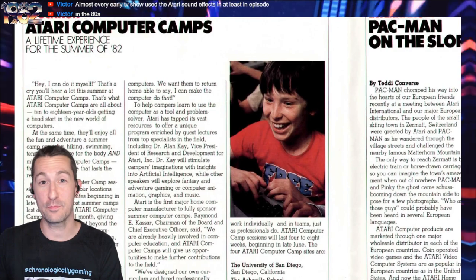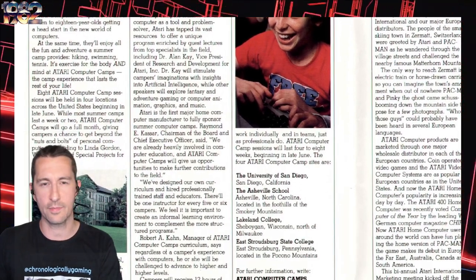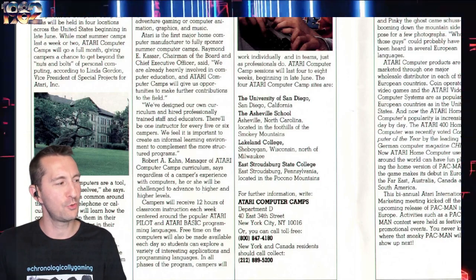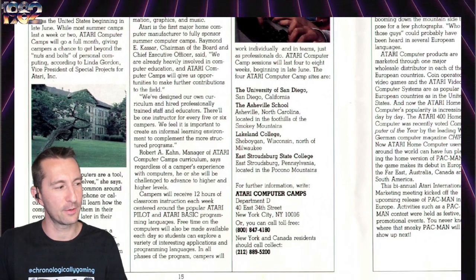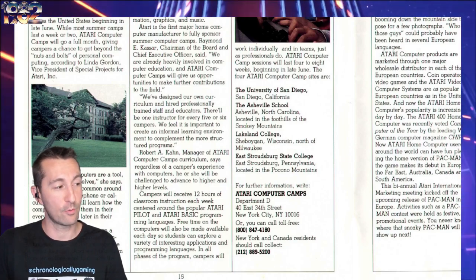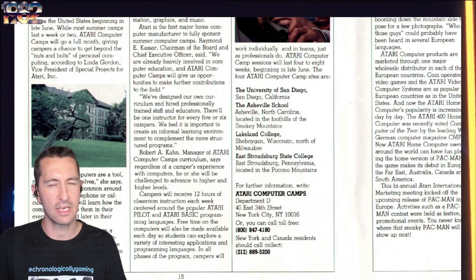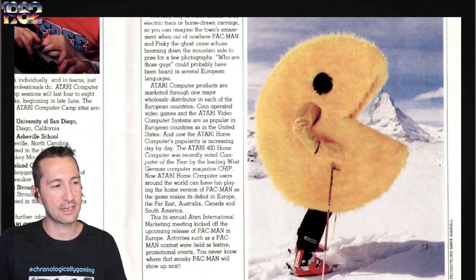Our next one is Atari Computer Camps. Who was subjected to or enjoyed Atari Computer Camps, the summer of 1982? It doesn't give us any details about the cost, but I'd be curious how much it would cost to send your kid to Atari Camp. Campers are going to receive 12 hours of classroom instruction each week using Atari Pilot and Atari BASIC — so they will be learning to program. There's going to be one instructor for five or six campers, almost like a tutoring experience. And over on the right side, we have Pac-Man going to Switzerland — someone had to dress up in a Pac-Man costume and go on the slopes.